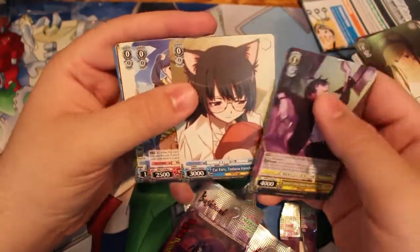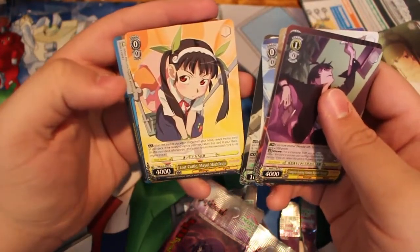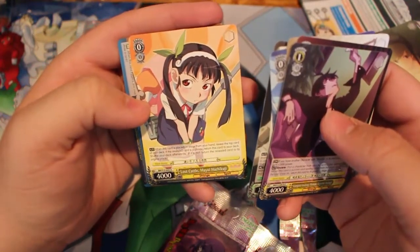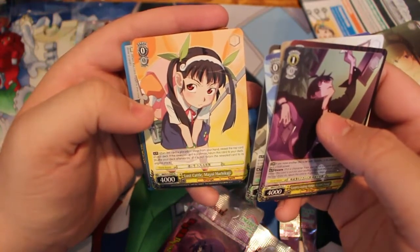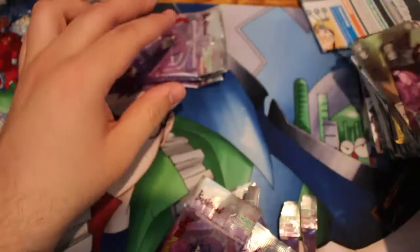This guy. Another one of her. Backup. So you just place on your stage, reveal the top card of your deck. If the revealed card is a climax, return it to your deck. And the Monaco Sake.